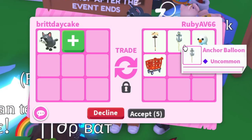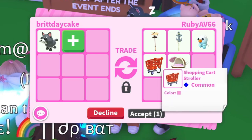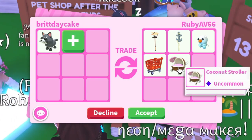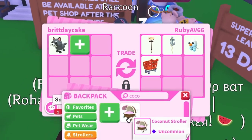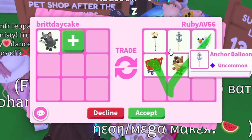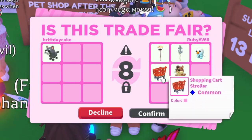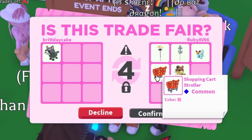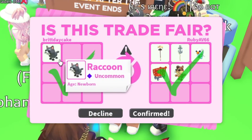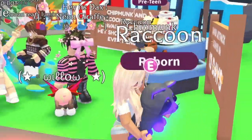What on earth is all of this? Wait — I take back everything I said. I think you could get that in the grocery store. I have the coconut stroller but not that. They did include the chipmunk which is technically more expensive. I was gonna decline but I kind of want the shopping cart, and it looks like they painted it pink — I love that. Let's hit confirm. We traded the regular raccoon!